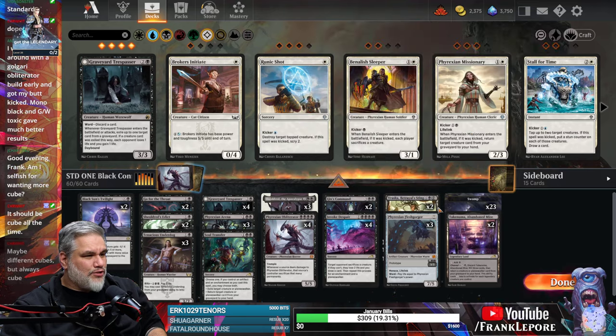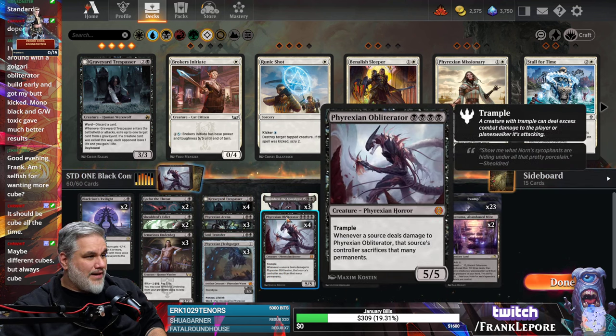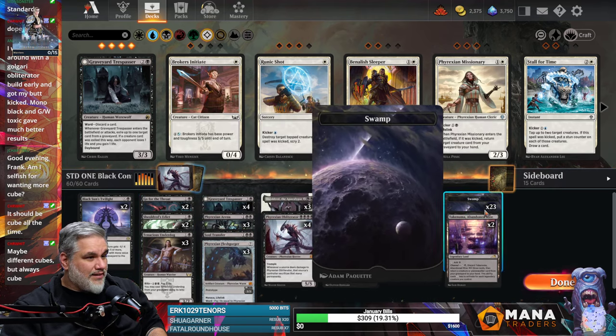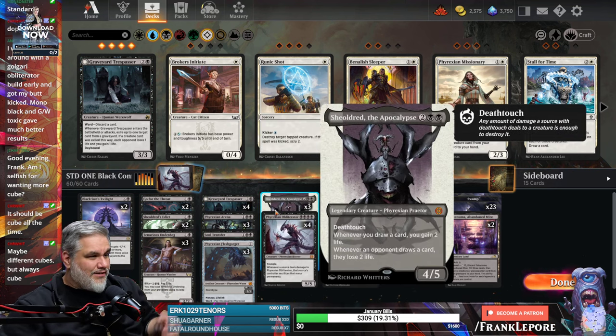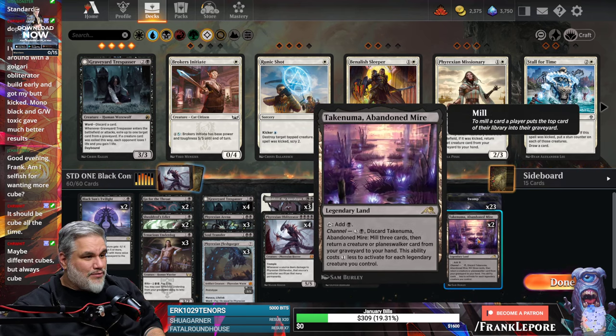We also have three Fleshgorgers because this is one of the cards I liked the most from Brothers War. I think this card is super sweet, and also it's a great way — if you play it on three — to mitigate some of the life loss from Phyrexian Arena or from Blitzing Tenacious Underdog. It also lets you play Vraska on five with Proliferate. The Phyrexian Arena plus Sheoldred combo is super nice where you draw a card but then you gain two and take one.